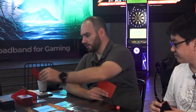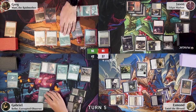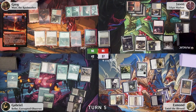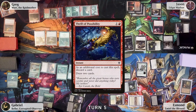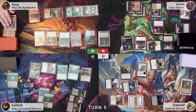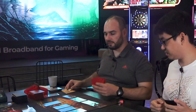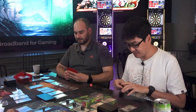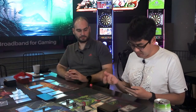Greg draws and taps three mana to cast Valakut Exploration. He plays Fireblade Secret, triggering Valakut Exploration's landfall. He exiles a Spear Garden, pays two to cast Trail of Possibility as an additional cost, discards the Hurricane to draw two cards from Trail of Possibility. He pays one to keep Skull Clamp, then at end of turn Valakut Exploration puts Spear Garden in his graveyard — dealing one damage to everyone. Esmond plays a Plateau and passes.